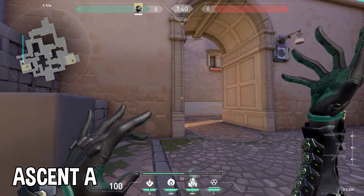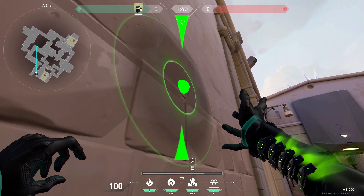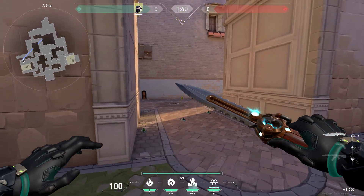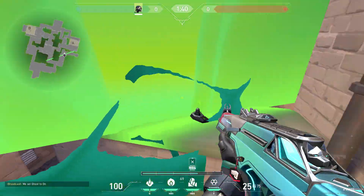For defending A-Site on Ascent, you can place your wall like this, covering top of mid, cutting through A main and main entrance. This also stops people from jumping on top here.